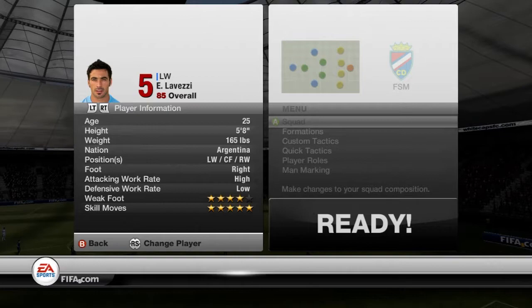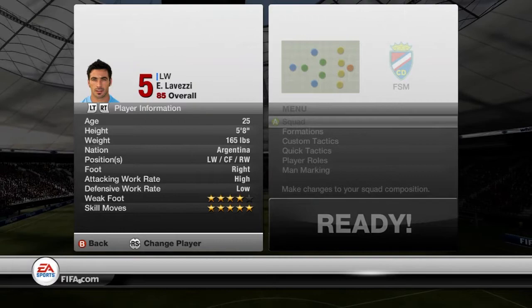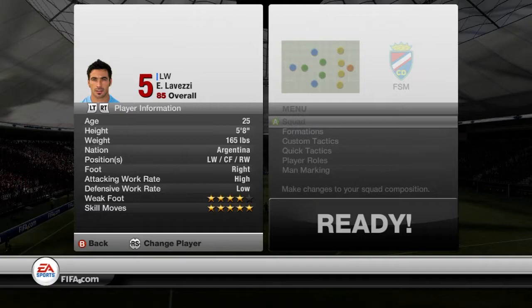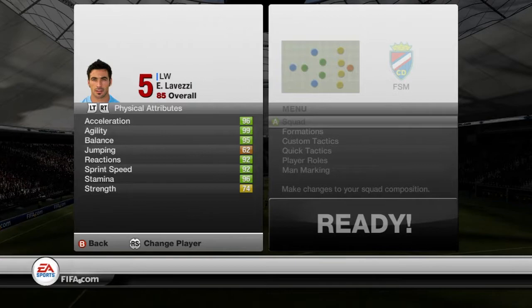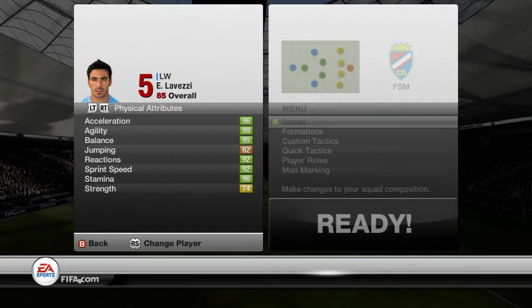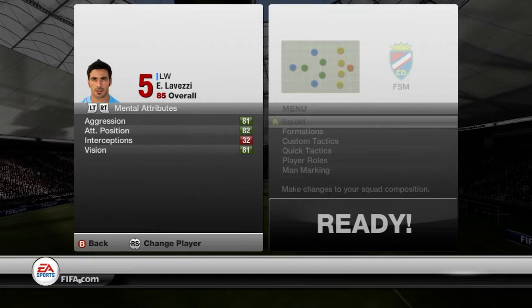I'm back again for the 86 Lovetsy's player information. As you can see nothing has changed on his actual player information — he's still the same height, still plays in the same position, still has the same weak foot and the same skill moves. Although it still says he's an 85 overall in the game, this is actually the 86 version. Moving on to his physical attributes, his acceleration, agility, and balance have all been upgraded, apart from his strength and jumping which are the same as his 85 card.